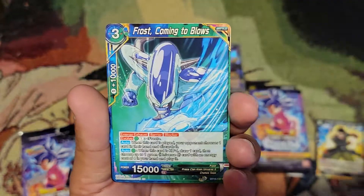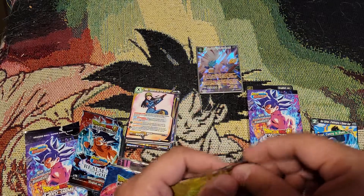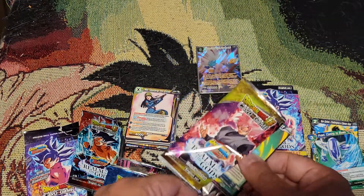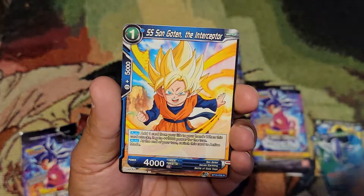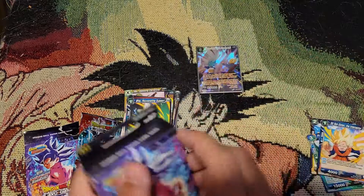Goku Black is our foil, and Frost Coming to Blows. What I like about it is you can play it aggro if you want, or mid-range, which is how I usually play it. Next pull — got a foil leader Debora and Goten. Alright, on to the next box.